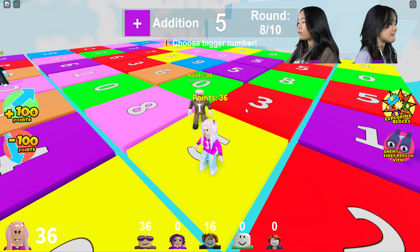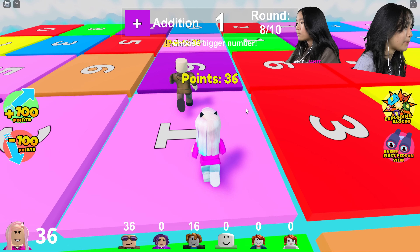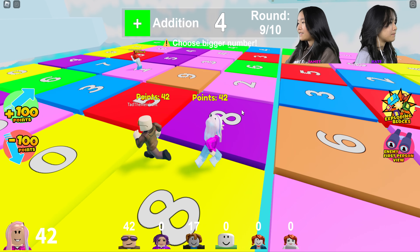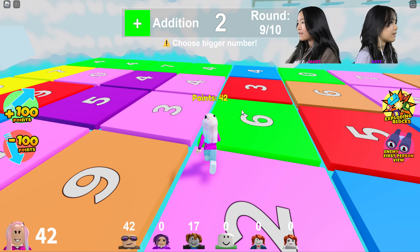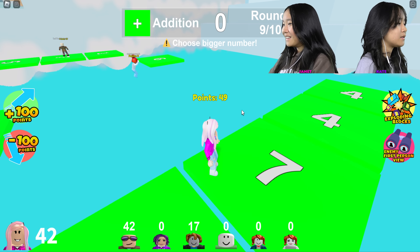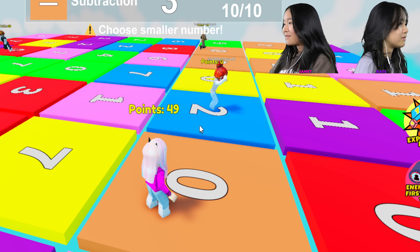Does that mean I get infinite points? That gets infinite points! There's a nine on the bottom. You guys are tied — move away from each other! Addition — there's a seven, seven. You went for the far seven. He got the other seven — you guys have to choose a different number!